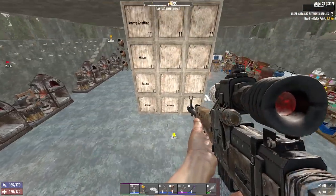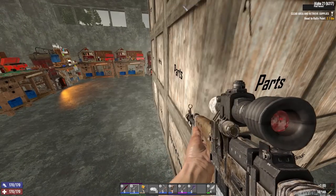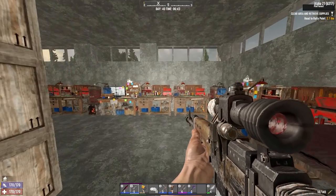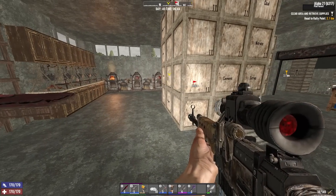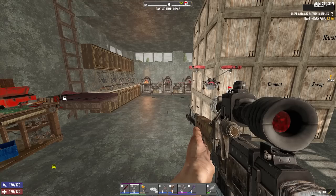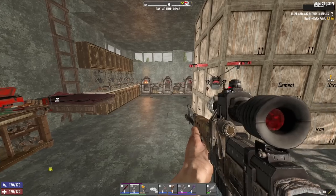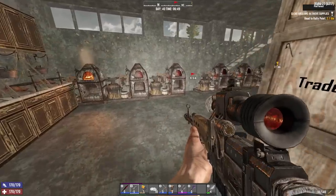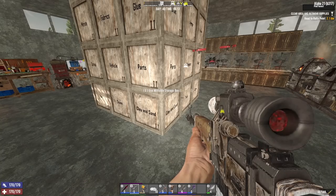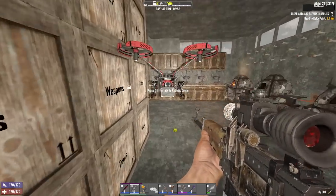Hello and welcome back to the Alpha 21 Survival Guide. Today we're going to be completing Tier 4 for Trader Bob, and then when he gives us Tier 5 jobs we're going to do them. We're still in B317 because the Fun Pimps have decided that almost two weeks without an update to an experimental branch of the game — which breaks half of the game's progression — is fine. So we're just going to have to do it without the update. Hopefully at some point in this series we can do a Tier 5 and show the actual rewards.